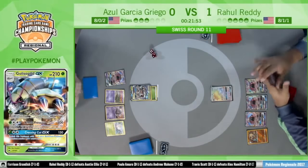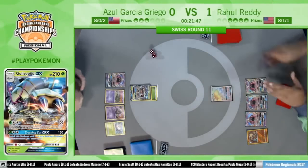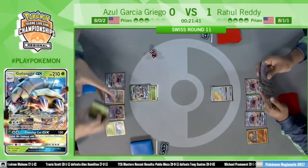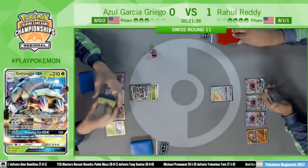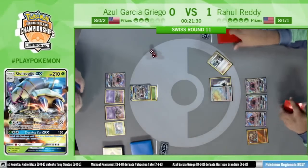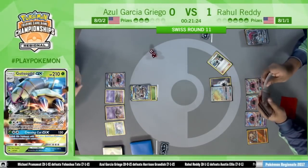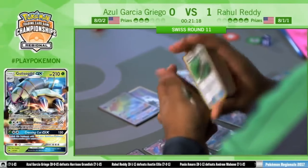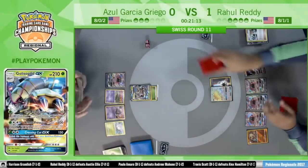One thing of note: Rahul only has this one Zoroark GX in play right now, but three Tapu Lele on the bench with the Rockruff. Rahul consults his discard pile to see what his options are. He trades away the Zoroark — he's kind of like, I don't know if I have time to set up another one, I'm all in on this last one. He just decides to play the Bridgette here. He has one Zoroark left. Well, he has the Buzzwole — he just decides to take the Buzzwole.